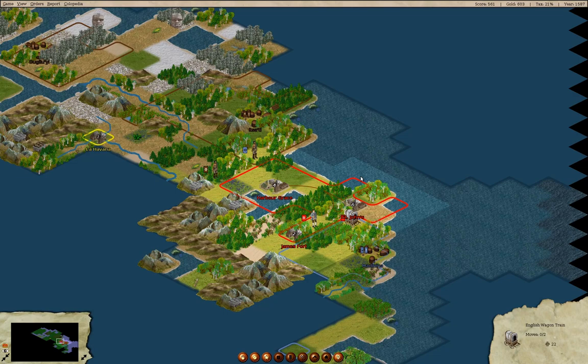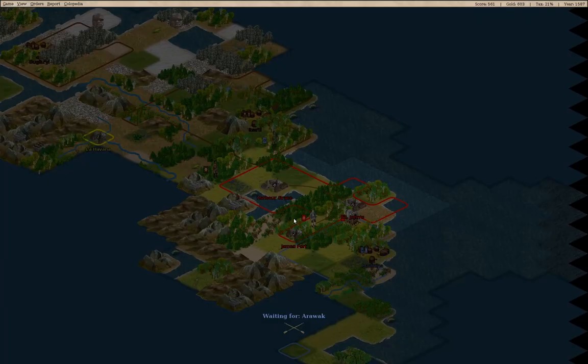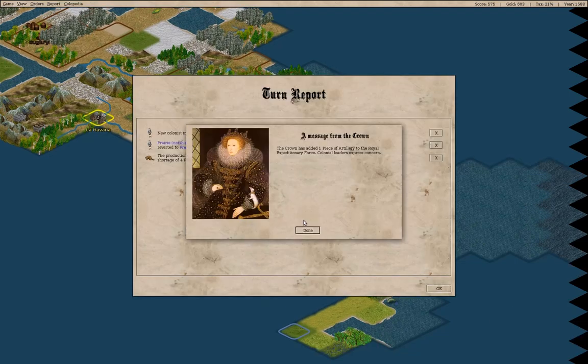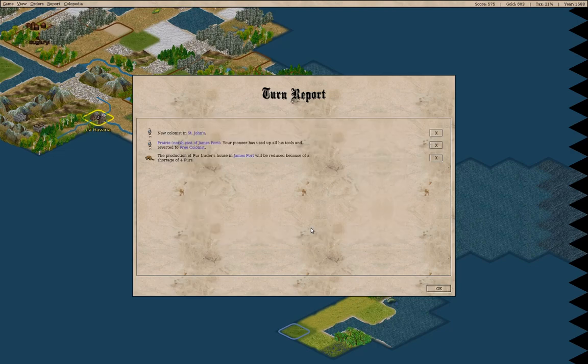Welcome back to FreeCol, the English game. We're getting things going here — we've met the Spanish, and I think what I need to be doing now is starting to build up some level of defense. We've got a road here which will certainly help with that trade caravan, and of course the Royal Expeditionary Force is always getting bigger. We're out of tools on our pioneer.